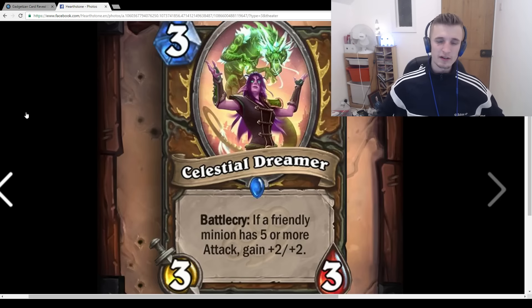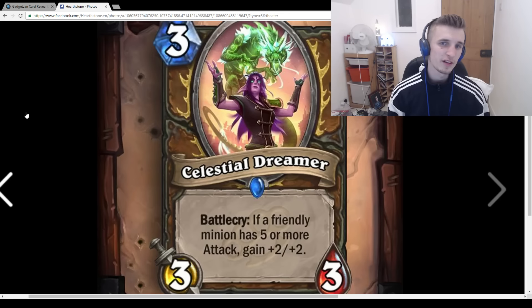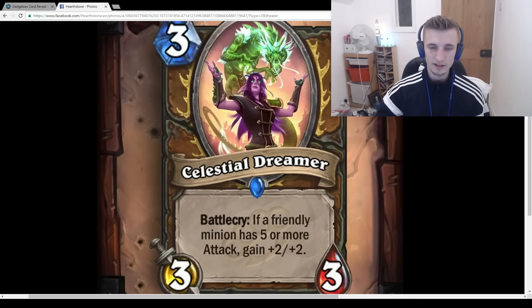One thing about Druid is they don't have many good 3-drops — the 3-mana slot is often empty. But what deck are you even going to play this in? You could coin a 3/2 Stealth Beast, use Mark of the Wild on it turn 2 to make it a 5/4, and then play this on turn 3. But that's never going to happen reliably.